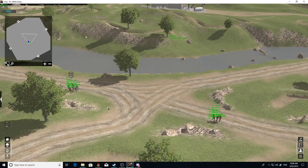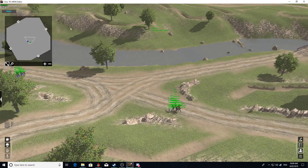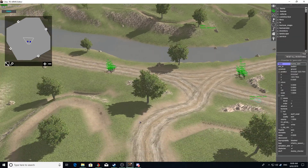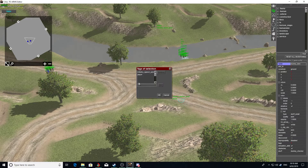You can place that spawn point anywhere on the map — typically you'd place it around the outside — and you can have multiple points. For example, I'll make a copy of that one and give it the same tags.